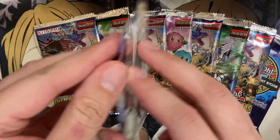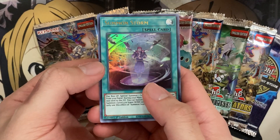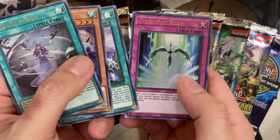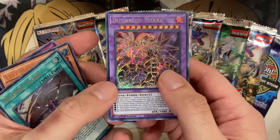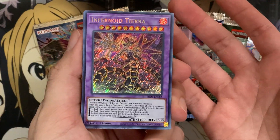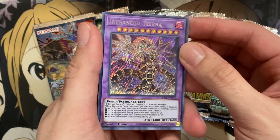An even more exciting set to potentially pull something from is Brothers of Legend. We have a Summon Storm, Left Hand Shark, Appliancer Conversion, Starlight Road, and we have — it's a Fusion — it's a Faisal of Fire. I couldn't remember if it was the Centaur Mina or Infernoid Tiara. Sadly, no Red Eyes Dark Dragoon or Malicious Bane — Red Eyes Dark Dragoon would be all sparkly, though.